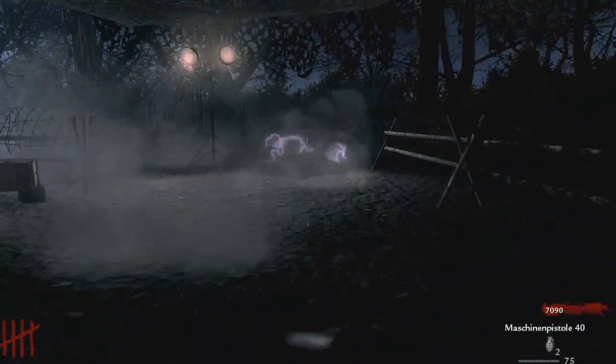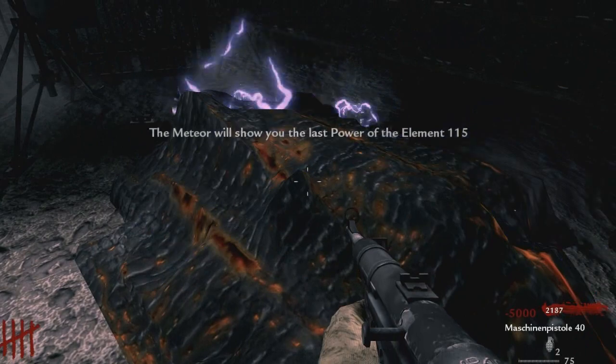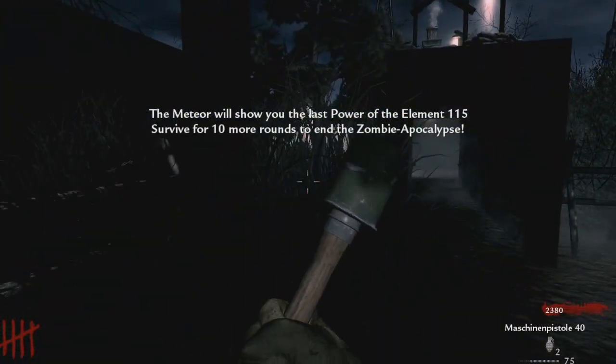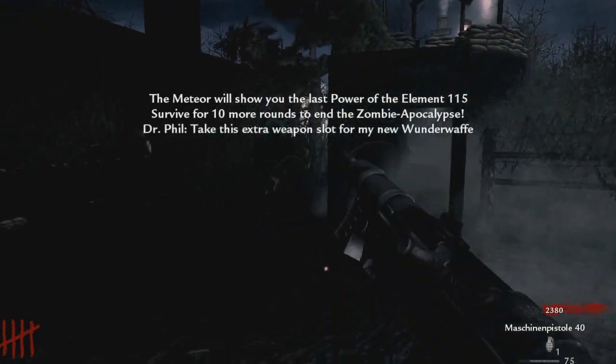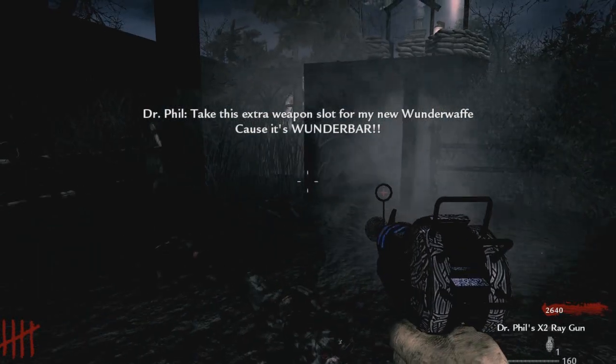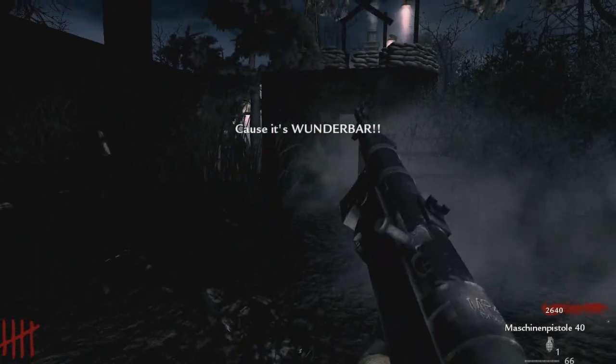We've actually got 5,000 now — let's see what this does. The Meteor will show you the last power of the Element 115. Survive for 10 more rounds to end the zombie apocalypse. Take this extra weapon slot for my new Wonder Waffe. Because it's Wunderbar.